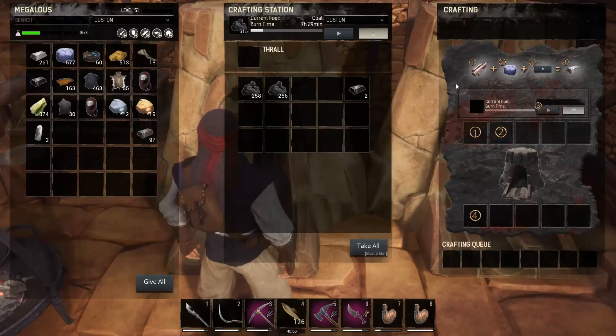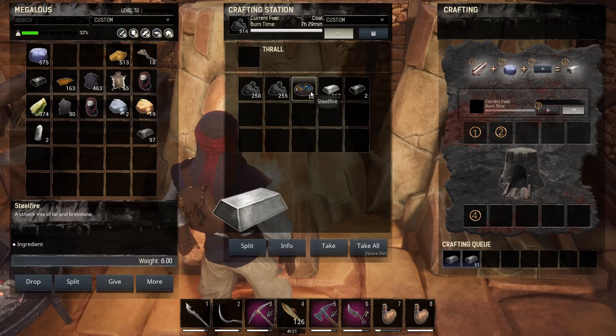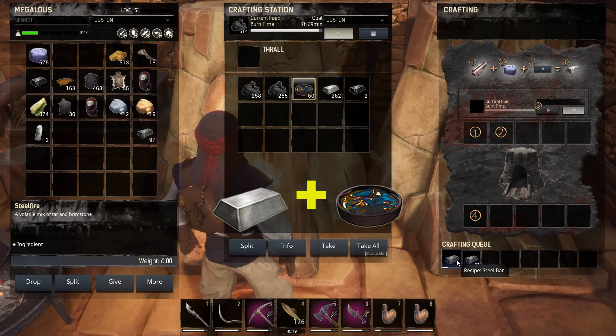Next up, you're going to want to go to your furnace, take some of that iron you farmed, and go ahead and get your iron bars. Once you have some iron bars — we'll say we've already processed this — all you have to do is take your iron bars with steel fire and that'll give you steel.